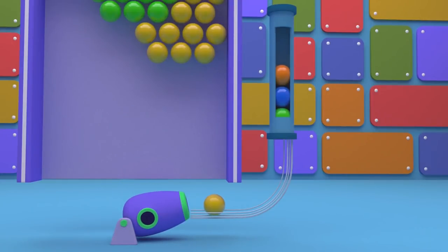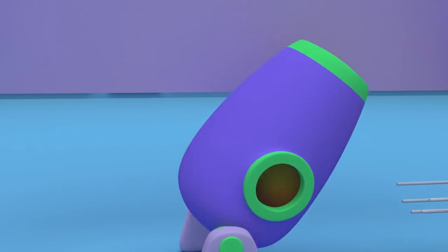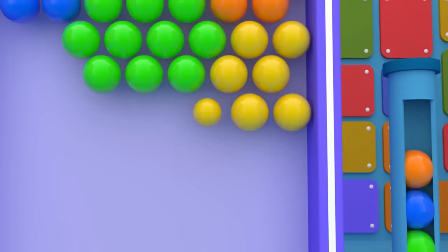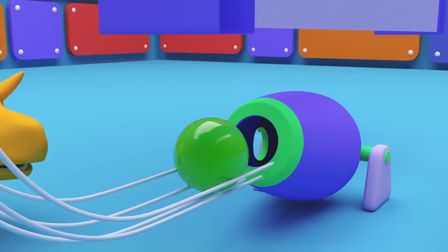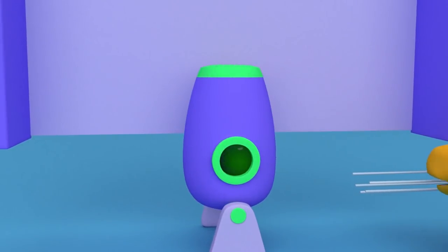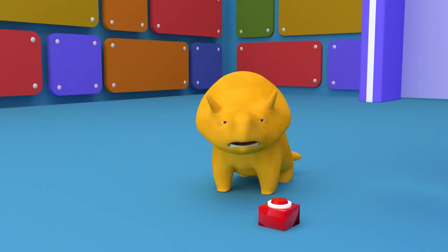Yellow! Hit the yellow bubbles with the yellow ball! Take aim! Great job, Dino! Green! Hit the green bubbles with the green ball! Sorry Dino, you hit the blue bubbles. Try again.